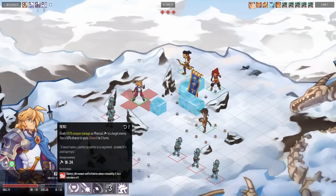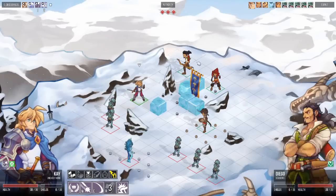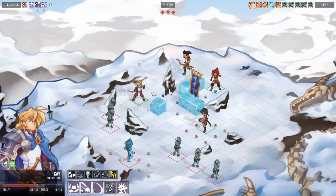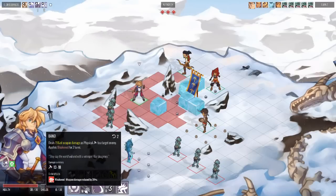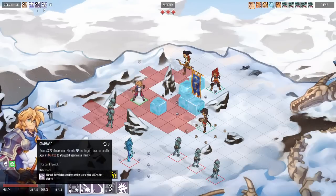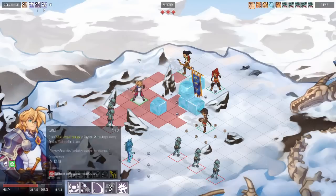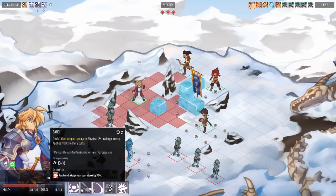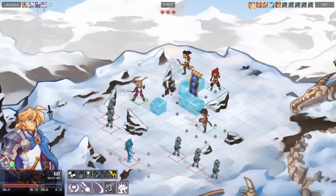Rent deals damage based on your weapon damage and also applies various debuffs — for example it applies slow to your enemy. This is true for all characters and all abilities. We try to move away from regular damage, because that creates boring combat. Instead, every single one of our abilities, with minor exceptions, does more than just deal damage. For example, Command is a signature ability — signature means no cooldown — and it lets Kay buff friendly targets or debuff enemy targets. Bang lets him shoot his gun and applies Weaken to the target, which reduces damage.